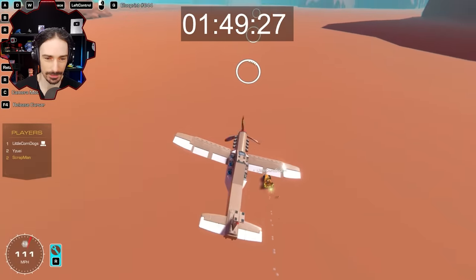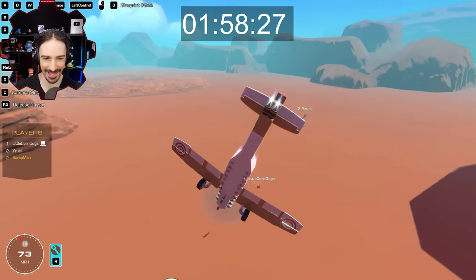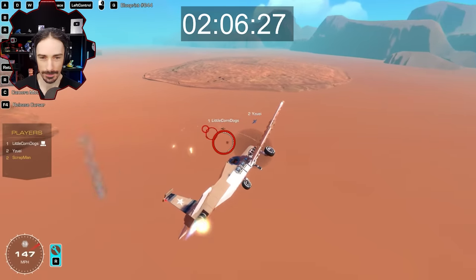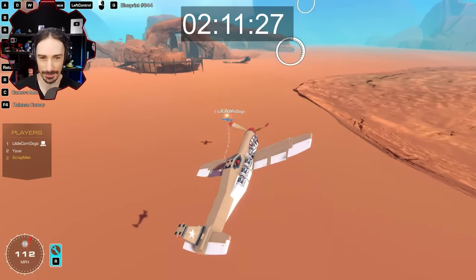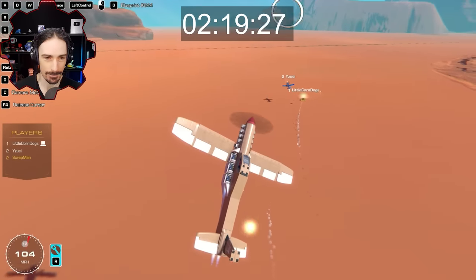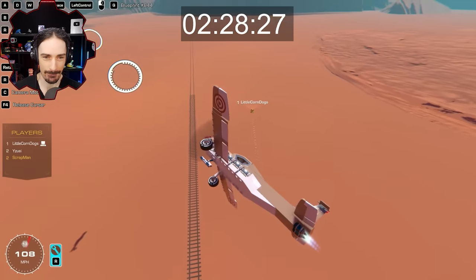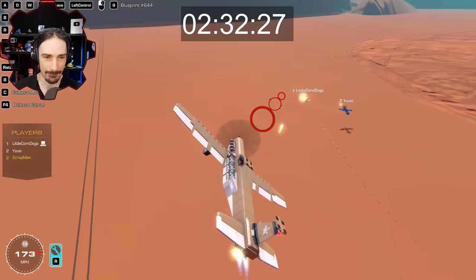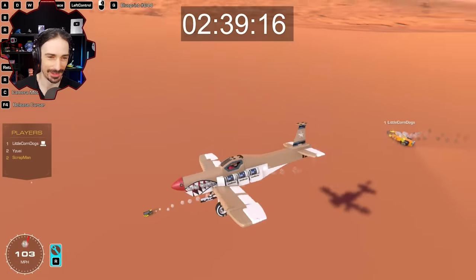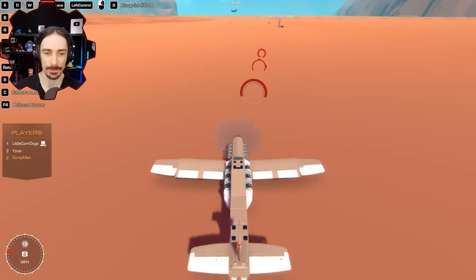It's getting frustrating for the pilots — good hits land but the car keeps going. Yuzy gets close on a pass, then has to peel off. More pieces fall from the car near the train tracks. A big chunk comes off the back. The car is glowing and shedding pieces constantly. Despite looking like scrap, it somehow keeps moving. Corndogs calls his time.